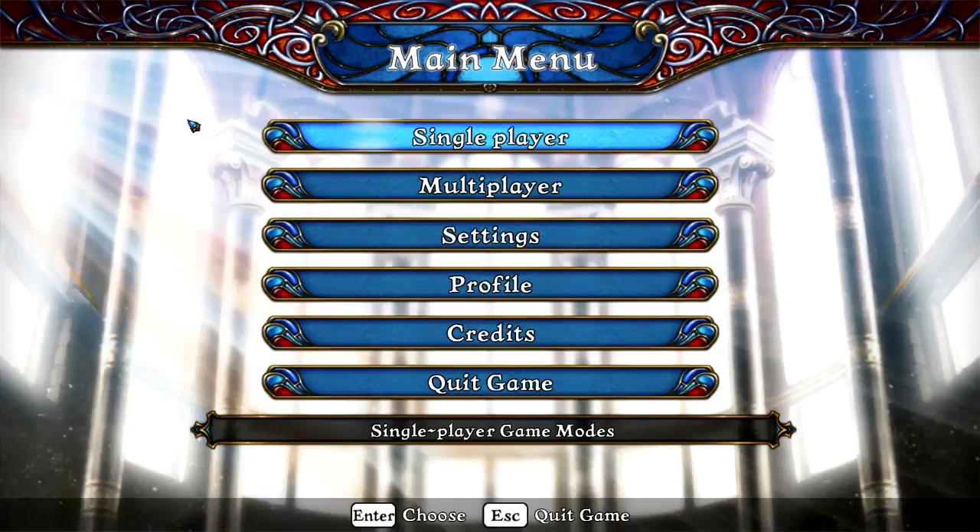Hey everybody, and welcome to Check vs. Mate. This is a new chess-based strategy game that has just come out on Steam, going for 15 bucks this week, but once that sale is over, it is going to be regular 20.